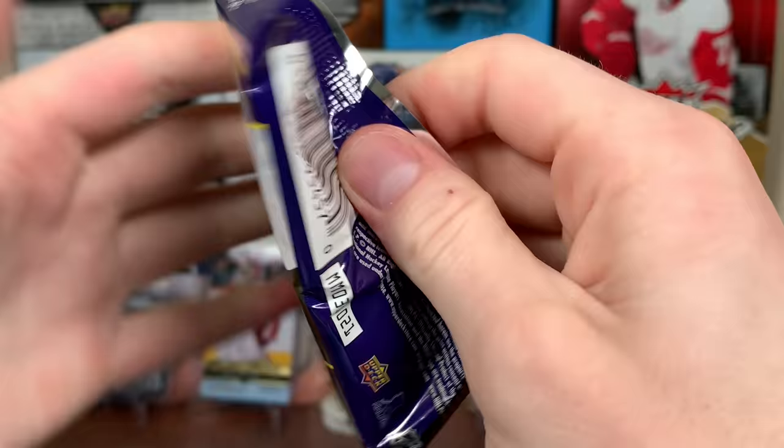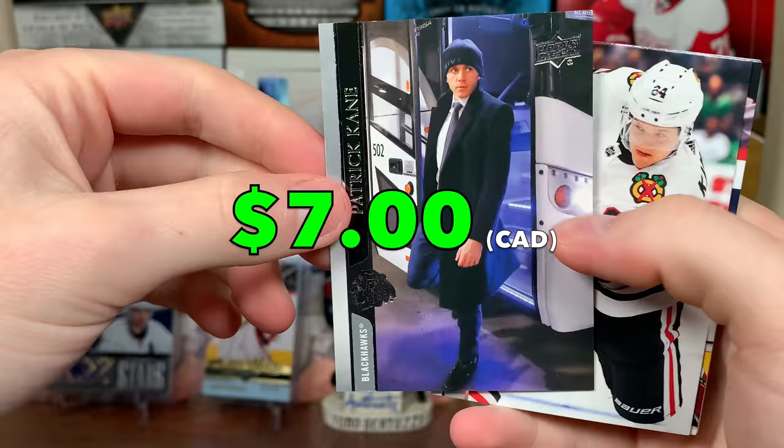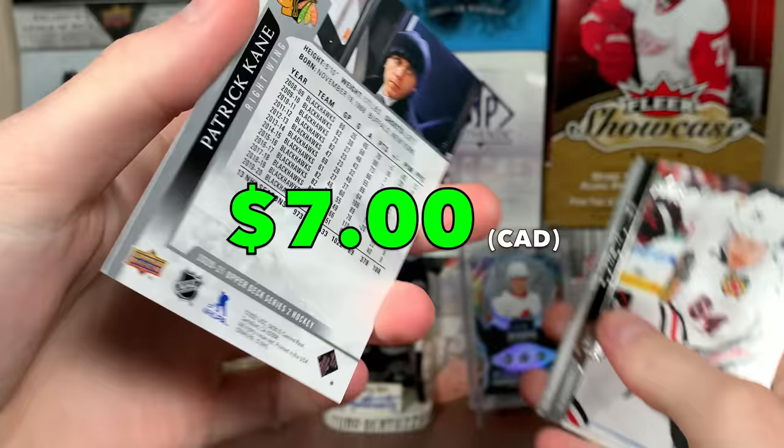Next pack up, Series 2 Box 7. Artem Zagadulin, Marquee Rookies. Then we have — oh, nice — suit variation, Patrick Kane! Nice, that's cool. Patrick Kane, good name to get. I'm happy with that name right there.